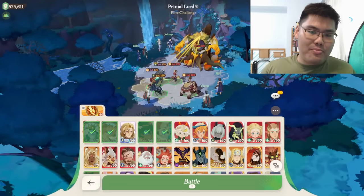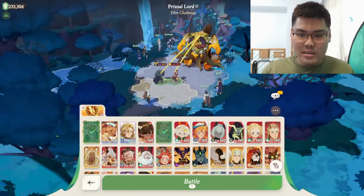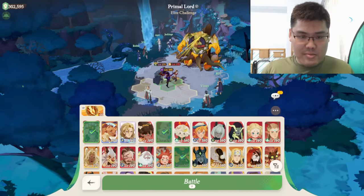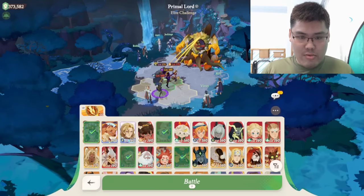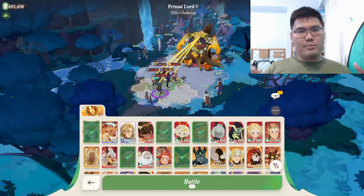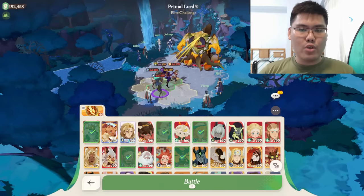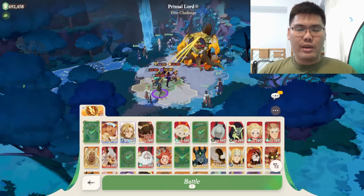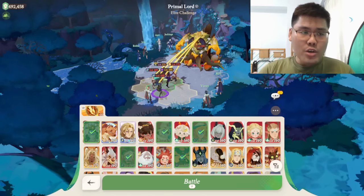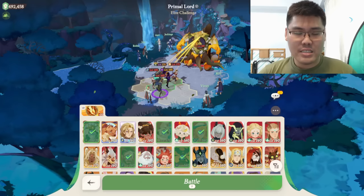This is the previous build I recommended for the meta team, including our dear Merrily. This was the previous meta comp from my previous video where I broke down the boss skills and talked about the different ways to counter the boss or slow down what it does so you can squeeze in more damage on the boss itself.